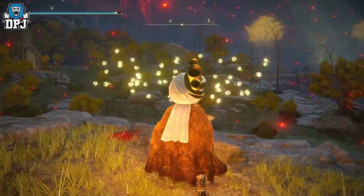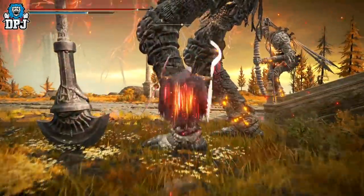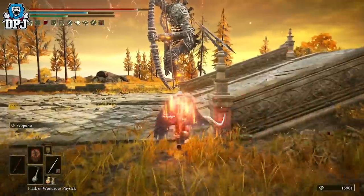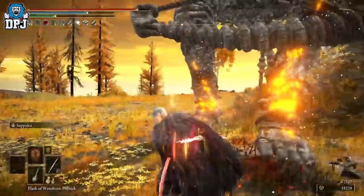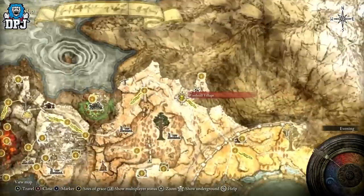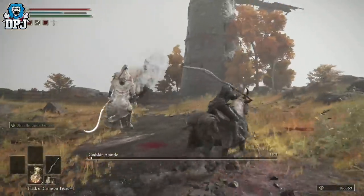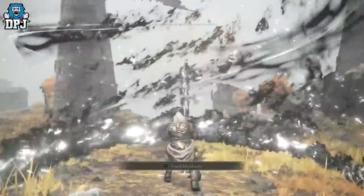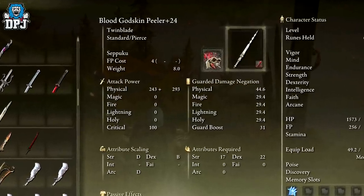Next up we have the Godskinskin Peeler — a weapon I have been using for a while now. I first saw a build paired with another twin blade on TikTok, and it was brutal. I actually covered this before in the first week of the game's release, but it seems to have gotten even crazier with what else has been found. This weapon is obtained from the Godskin Apostle within the Windmill Village area at the peak. Although it has a great weapon skill in its Black Flame Tornado, what makes it even more unique is that you can add an Ash of War of your own to it, making it very customizable.